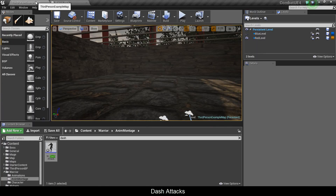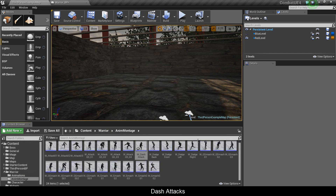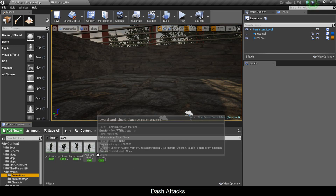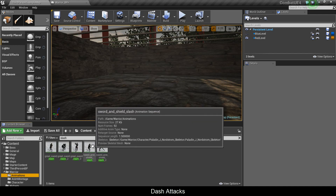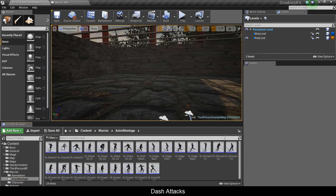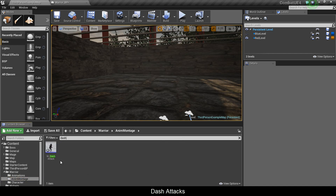Let's try making a dash attack. I went and got the 'sword and shield slash' anim sequence, made an animation montage, placed it in the montage slot, and called it 'W underscore dash attack'.